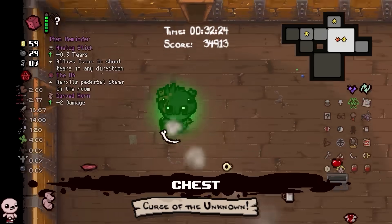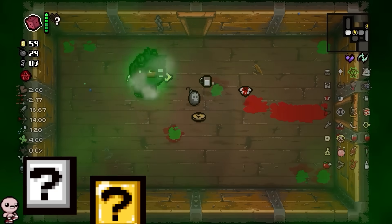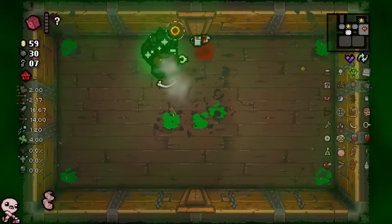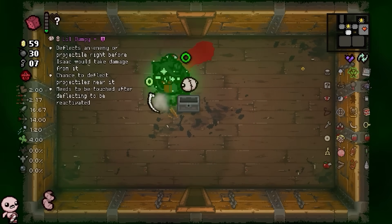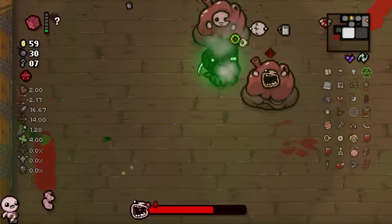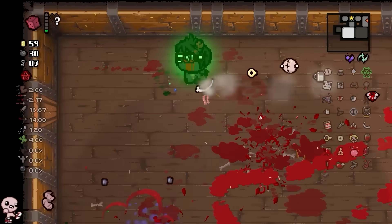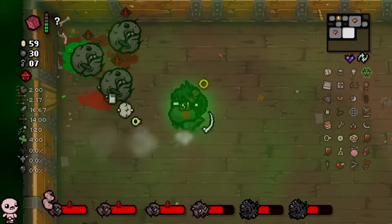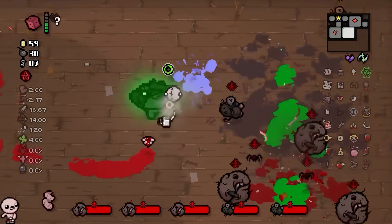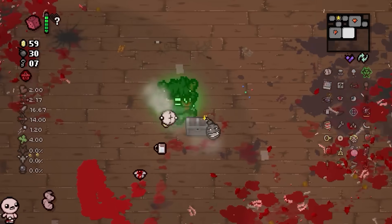So I can get really close to this dude — you can see I'm not gonna get hit whatsoever. Keep that in mind whenever you take One Makes You Larger items, like Magic Mushroom. Another chest — Mom's Pad, not exactly what I'm looking for. More chests — infinite amount of chests! I think Options Question Mark is genuinely my favorite now. There have been so many times where this thing has popped off end game — I can't deny it. More Options used to be my favorite but now Options Question Mark has got to be number one for me.